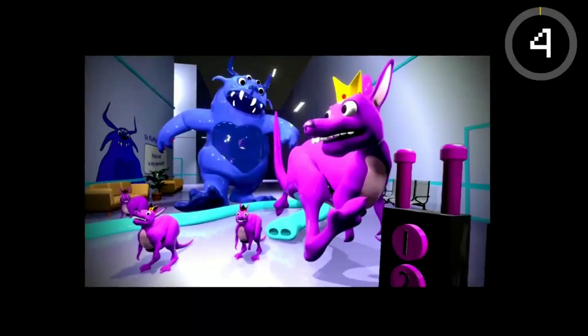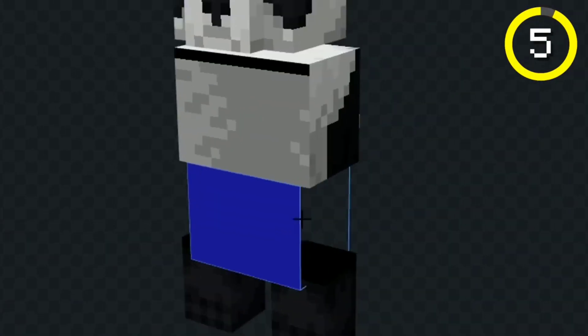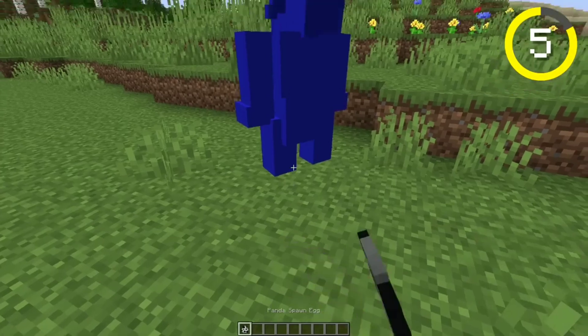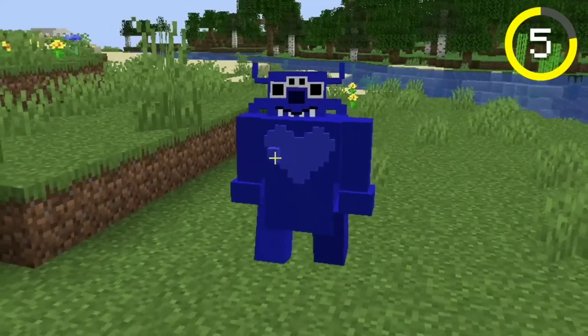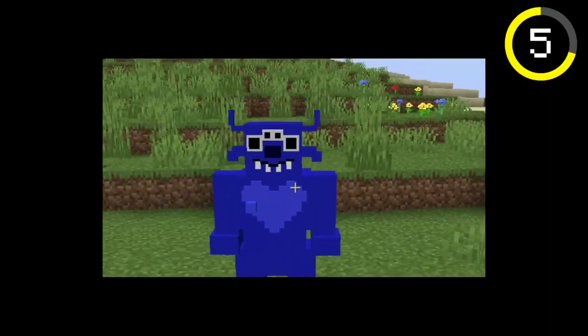It's time for the next mob. Next I made Dr. Fluffypants. I made him from a panda. I moved his head, colored him blue, and then I gave him a mouth. Next I added his eyes, gave him some ear things, and made the heart on his chest. Dr. Fluffypants is definitely an interesting name for a guy like this — he looks kinda buff. Also we'll ignore his head, I know it's broken, but I don't care.